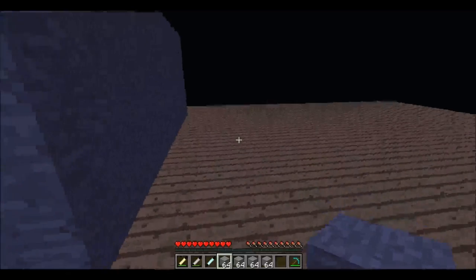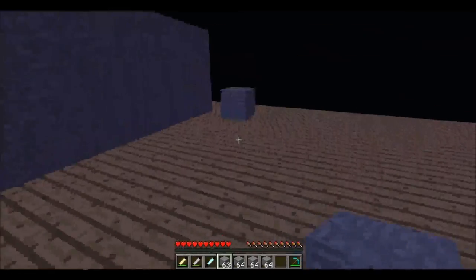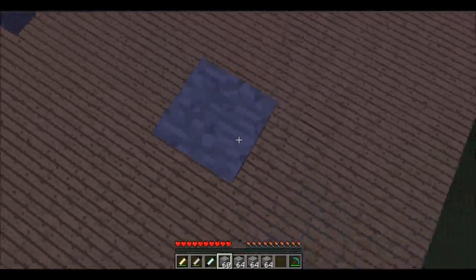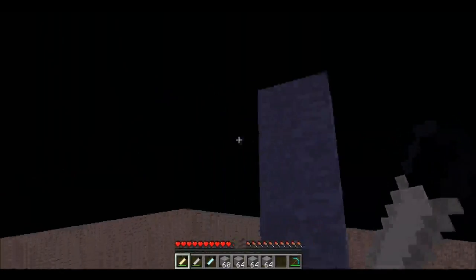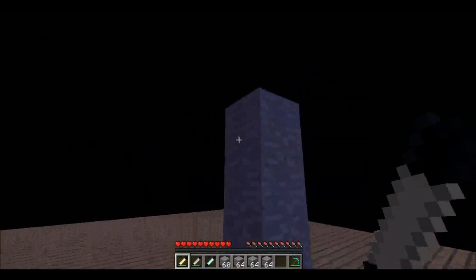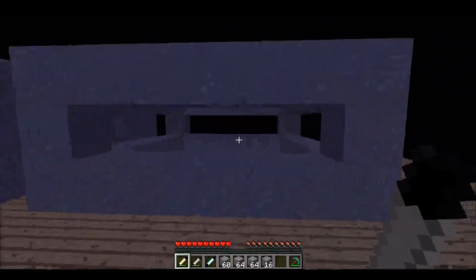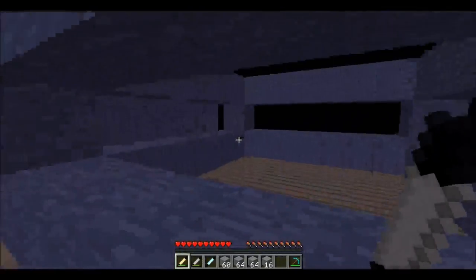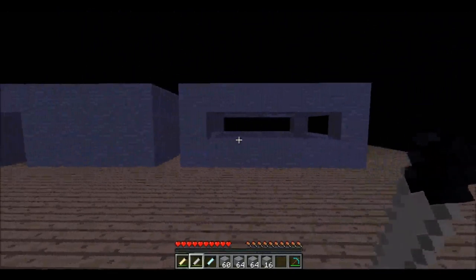Now we can make a frame. To make a frame, you do the same — put it where you want, put your block down. I'm going to make a three again. Get your building wand, right-click, then press V, right-click, and it'll make your frame. It's perimeter, it's open on all sides. That's how to build.